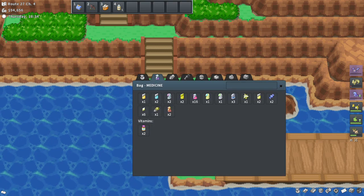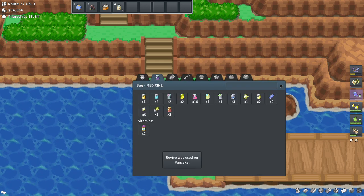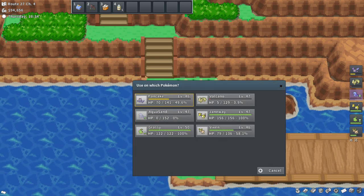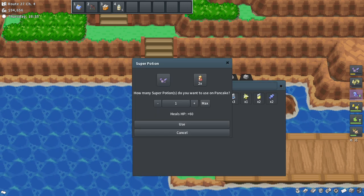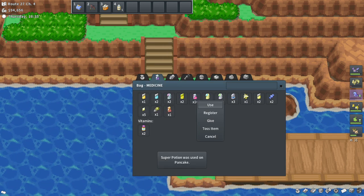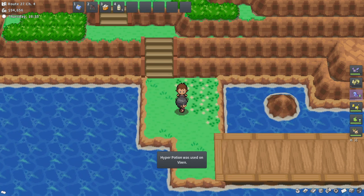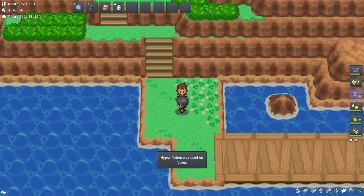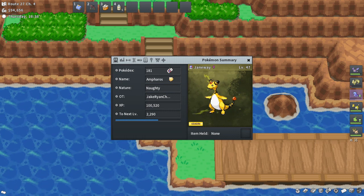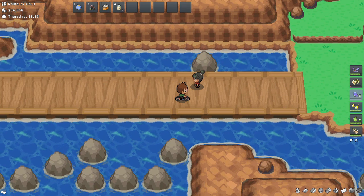We've got to do a little bit of healing here. Let me use a Revive on Pancake. I could just go back and heal to save on the Revives, but I don't really want to do that. Let's use one Super Potion on Pancake and a Hyper Potion on Vixen. They're the only two Pokemon I'm using right now — they're both level 46. The rest of my Pokemon are at least level 40 — Janeway's level 47, Carassi's level 50.